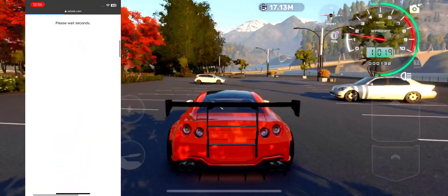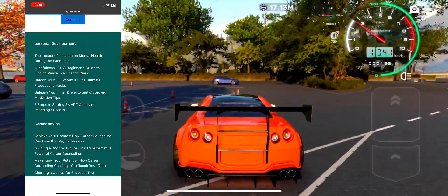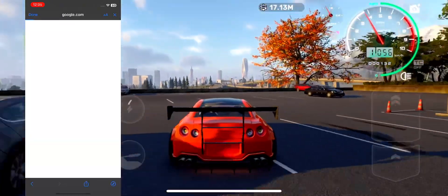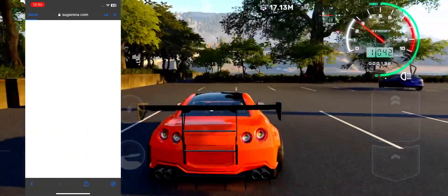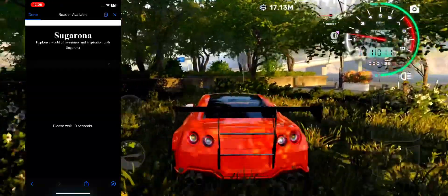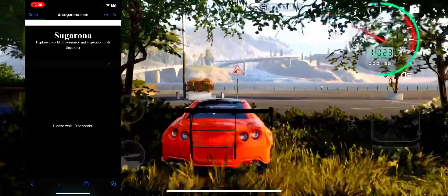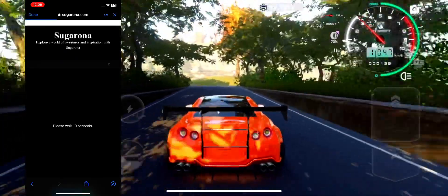Now you can see the generate button is turned on. We will click on the generate button, and then click on the continue button to go to the final page. On this final page, you have to wait 10 seconds. After 10 seconds, you will get the final link. Then you scroll to download the new app.